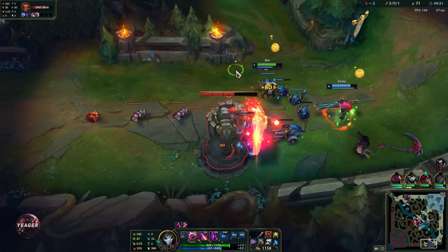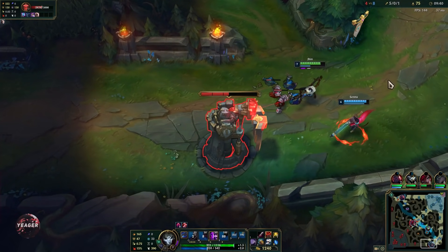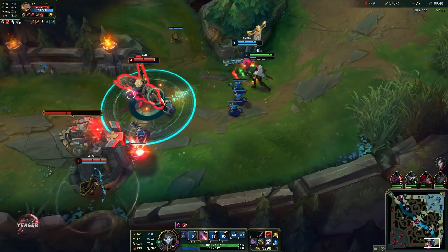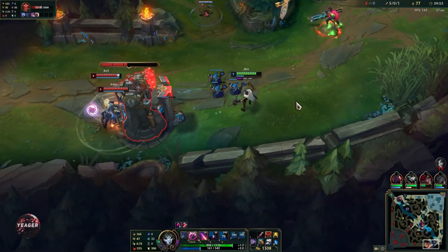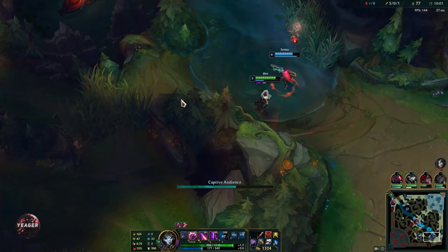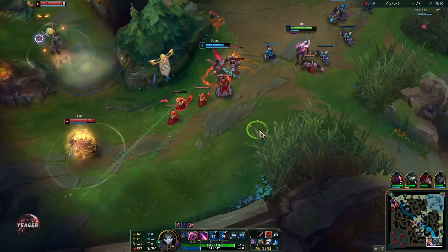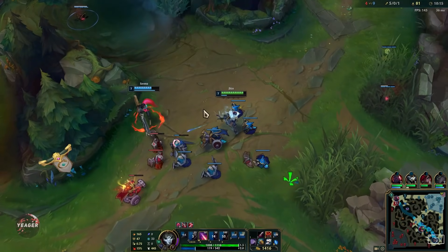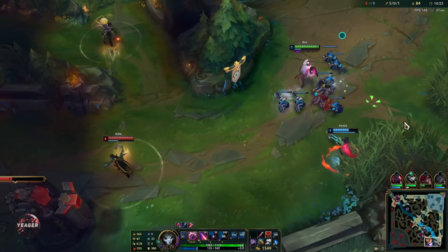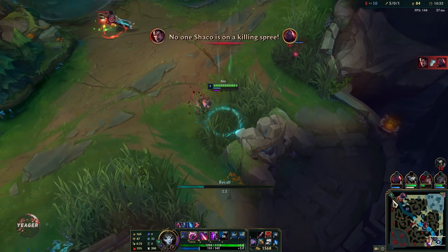This ultimate slows, so in teamfights you don't only have to use it to get kills — you can also use it to slow someone down so your team can catch them, because this ultimate is very hard to escape from as long as you hit one cast of it. Once we get the mythic item Galeforce, we have even more damage and also mobility, which Jhin really likes. It gives him an extra dash to dodge, but also extra damage — you can use it right before your last auto-attack for even more burst damage.